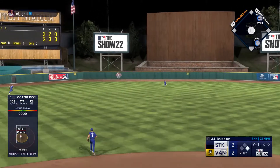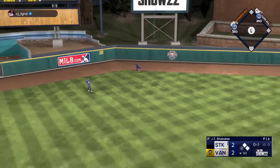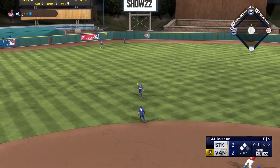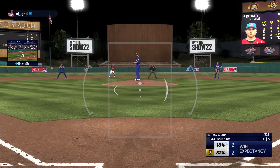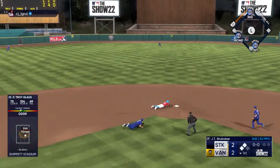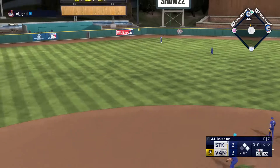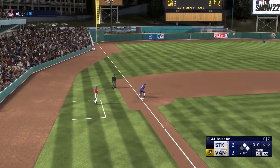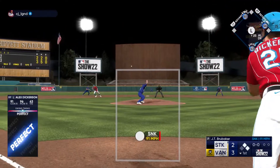Jock Peterson on the 0-1 — to left center, that one's getting down. Jock Peterson on with extra bases, Josh Bell goes to third, Jock to second. Runners on second and third with still no outs. Troy Gloss at the plate on the oh — hits one up the middle, it gets through. Peterson dives back to second, we'll take it. It's 3-2, Troy Gloss with the RBI single.